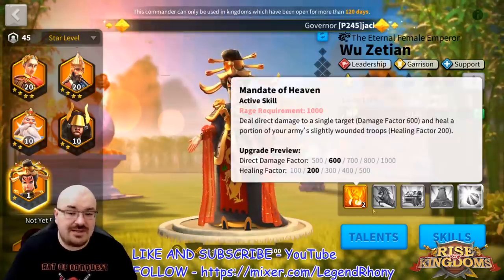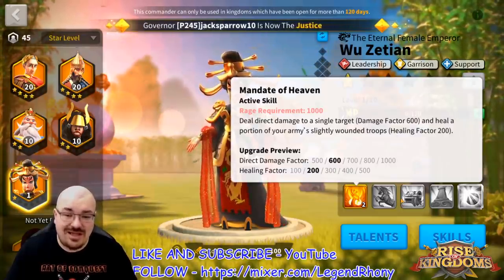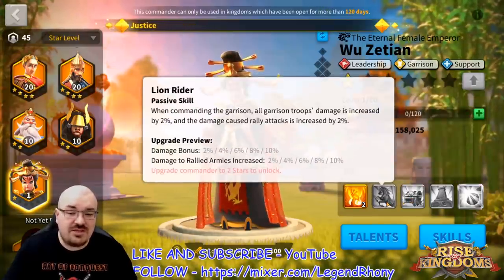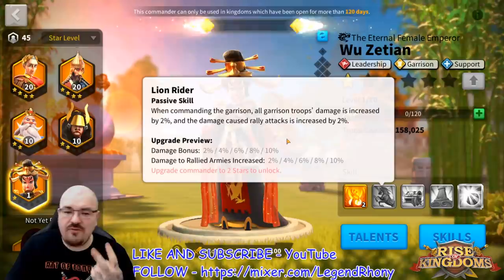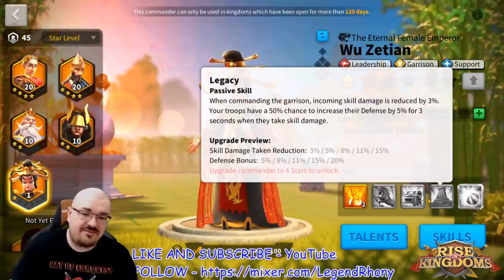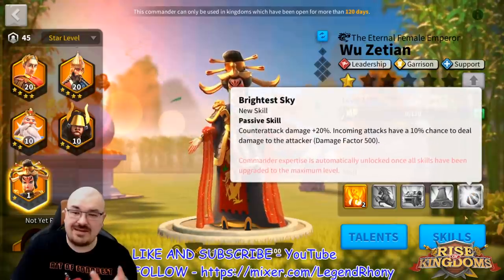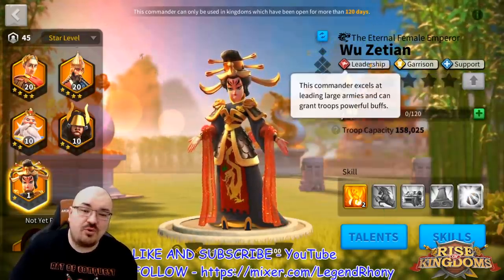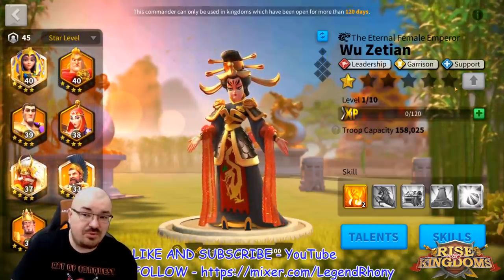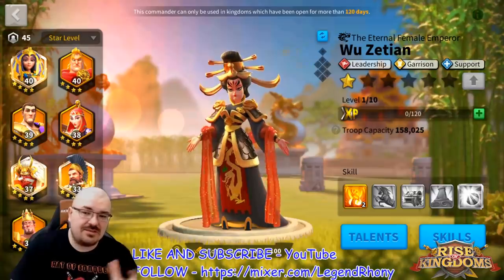She can hold her own very well even against double or triple rallies. On the battlefield, only two of her skills have no effect: Lion Rider and Legacy. So on the battlefield it's only her primary skill, her third skill, and her expertise that are active — plus support and leadership, similar to Ethelflaed, though with totally different skills.